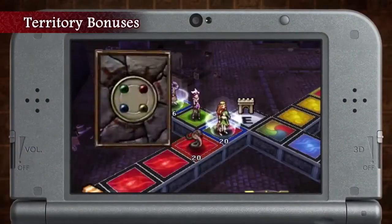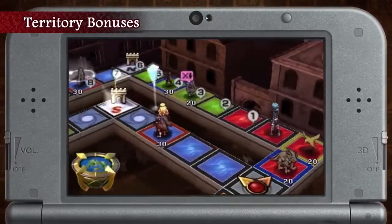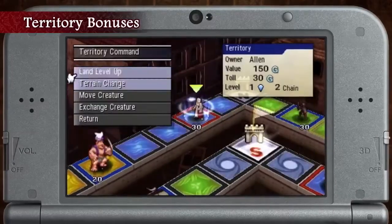You can make your lands more valuable by claiming many of the same element and by leveling them up. You can also make your creatures tougher by matching their element with the land they're on.